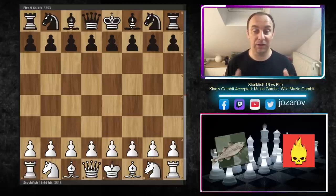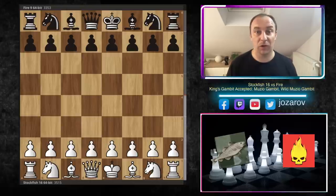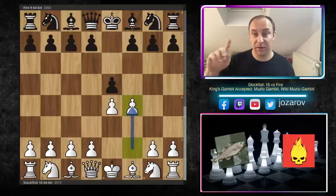But today we have the highlight of our brutality tour. Today we'll see Stockfish 16 playing the impossible opening — the King's Gambit Accepted. This will not be one of those soft King's Gambit approaches; there are many positional sidelines of course, but today we'll see the so-called Wild Muzio Gambit, in which Stockfish will sacrifice a piece in the early stage of the game. Its opponent was the top engine Fire.